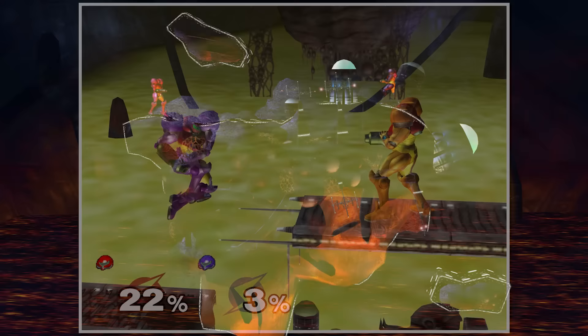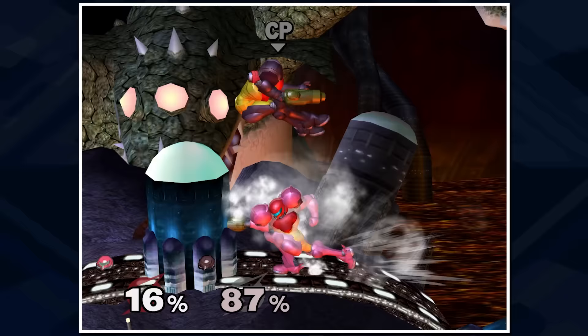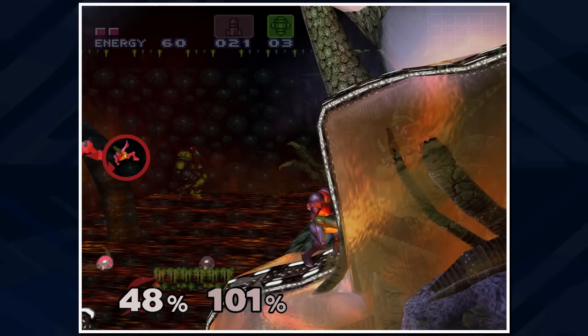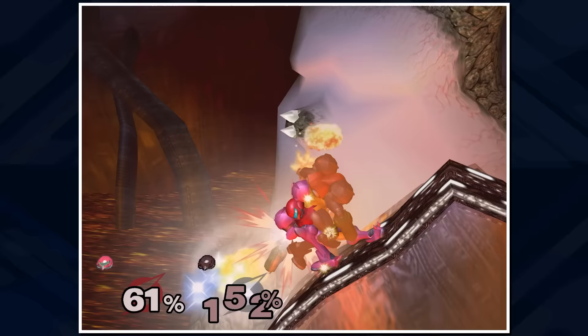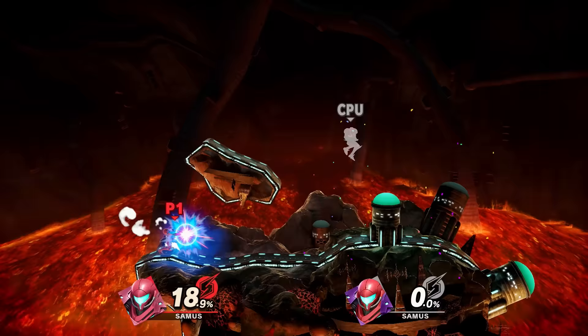The other Metroid stage in Melee is Brinstar Depths — an all-new, wild stage starting on a large floating island with unevenly designed platforms. Kraid, a mini-boss first appearing in Metroid and promoted to full boss in Super Metroid, looms in the background and regularly rotates the entire stage, causing players to prioritize safety or go for risky kills. This rotation is completely Smash original, as the stage bears no resemblance to Kraid's Lair in either Metroid or Super Metroid. In the jump from Melee to Ultimate, Kraid gets a much more refined model, but the stage is otherwise essentially the same.